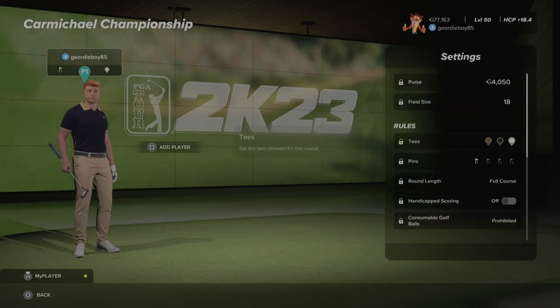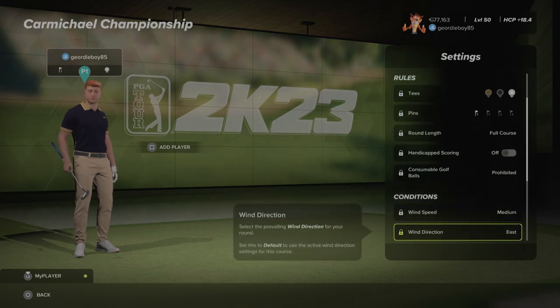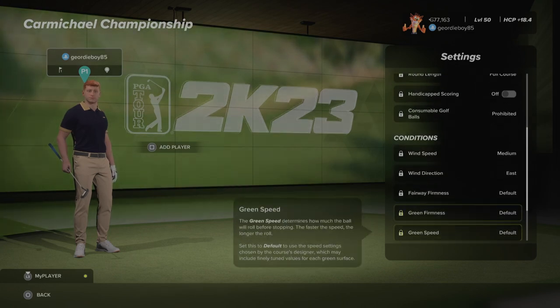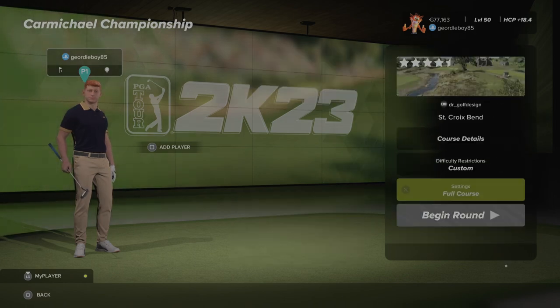Let's get a look at the settings for round number one: white tees, pin number one, medium winds coming from the east, default fairways, default greens and the speeds are set at default. Time of day is default, the weather is default and there's crowds kicking about the course.